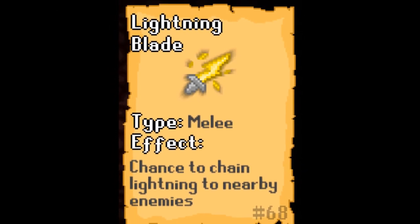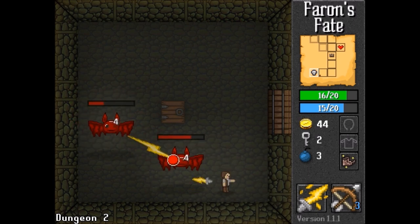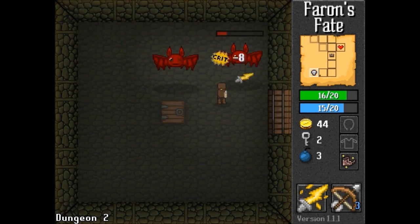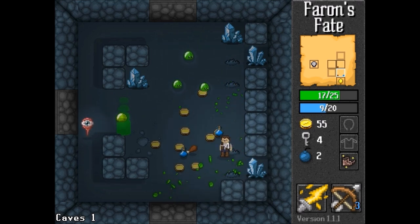Number 8: Lightning Blade. The Lightning Blade is awesome. Sure, it doesn't pack the same punch as some of the higher entries on our list, but it's fun. When using the Lightning Blade, you have a chance to chain an electric shock to a nearby enemy, meaning that monsters can get hit by the collateral damage from across the room.